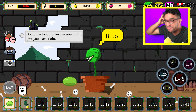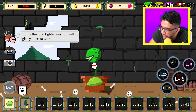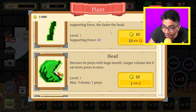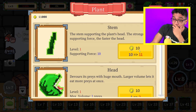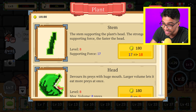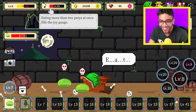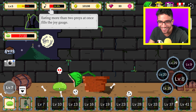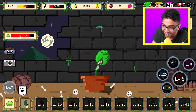I wonder where we can spend this money. Wait, what is this right here? We can actually upgrade our plant! Come on, I think that this is enough for now. Let's go and eat them all — this is looking really good right now.